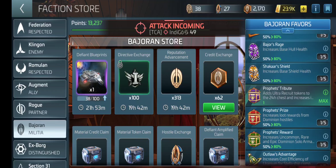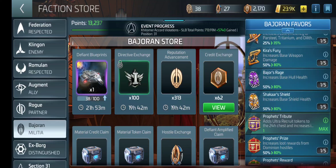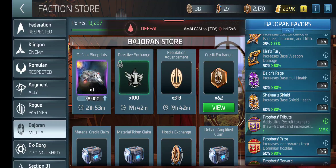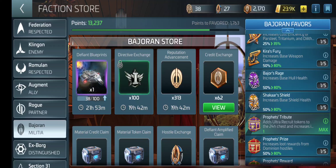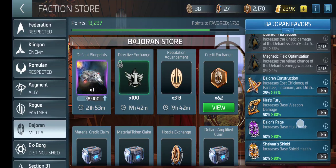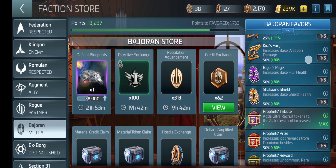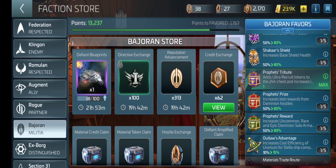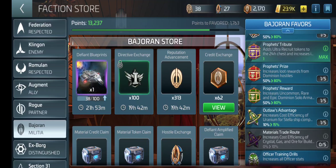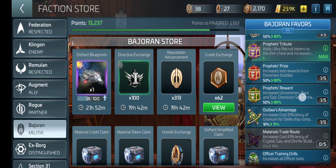I'm dying again — that happens. There's a PvP thing going on; I got indied so many times. Which one was it? The Loot Rewards — Profit's Reward — increases Uncommon, Rare, and Epic.